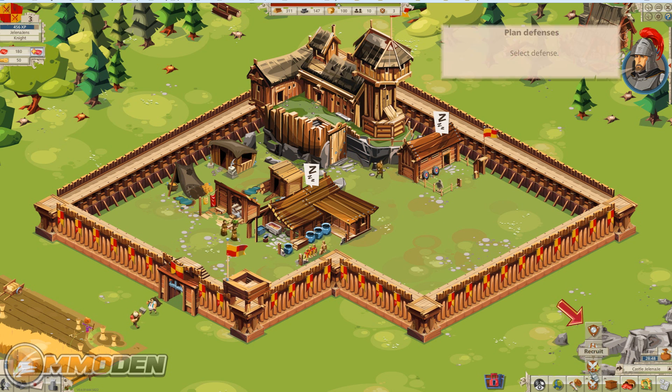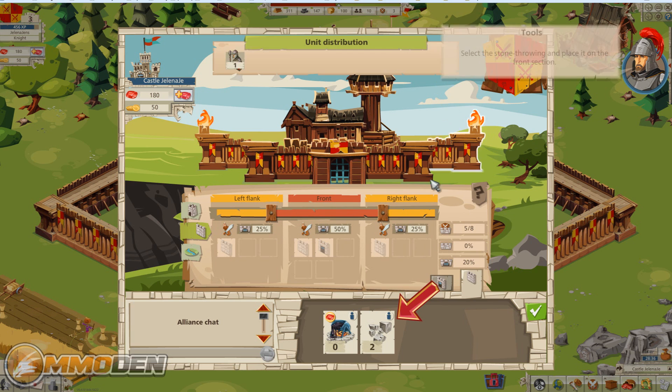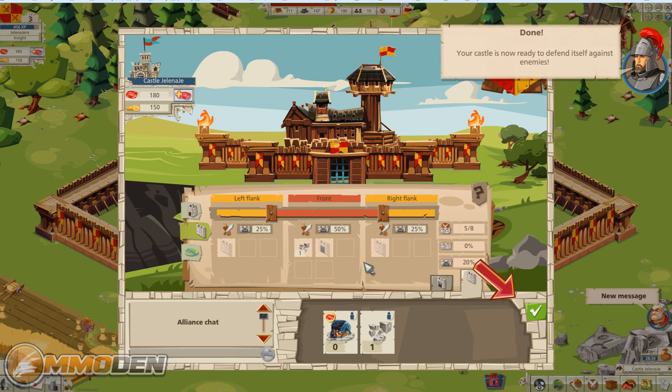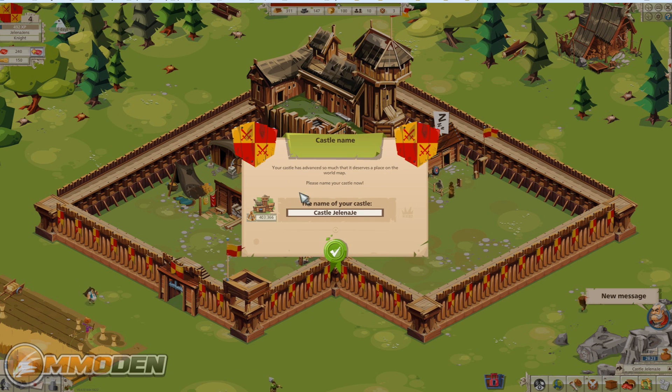Now we need to assign our defenses. You can see here you can use slide bars to structure how much defense is allocated to the front or different flanks. We'll close this, grab our stone thrower, put it to the front, and that will protect us from any incoming damage — especially since we can't be attacked yet. We're level four now, which is great.